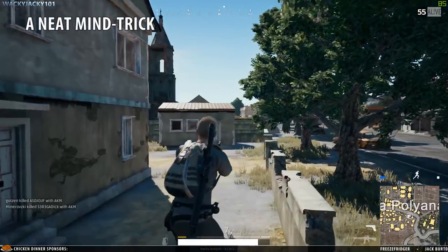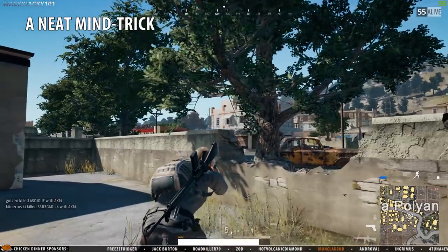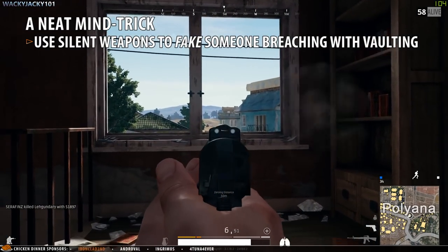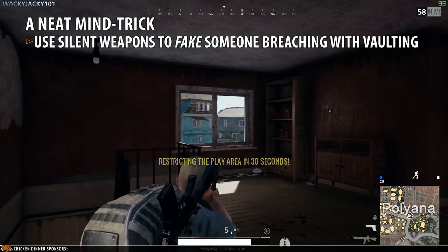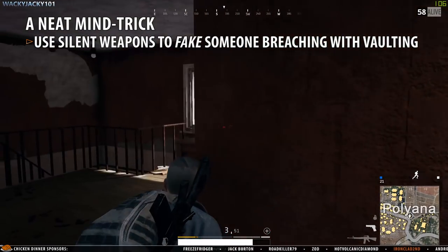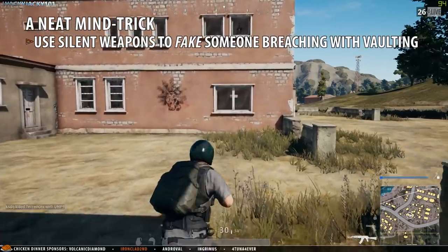Finally, here's a neat trick for you. Since the sound of breaking windows is now directly linked to someone vaulting through a window, there is huge potential for driving your enemies crazy and performing some super sneaky fakes. If you have a VSS or a pistol with a suppressor you will have an audible range of less than 80 meters. So if you shoot the windows using a silent weapon you will be able to completely fool your enemies. This is even more relevant using a crossbow as your enemy will only be able to hear the broken glass — so in theory you could break the glass on one side of the building while moving in on the other.